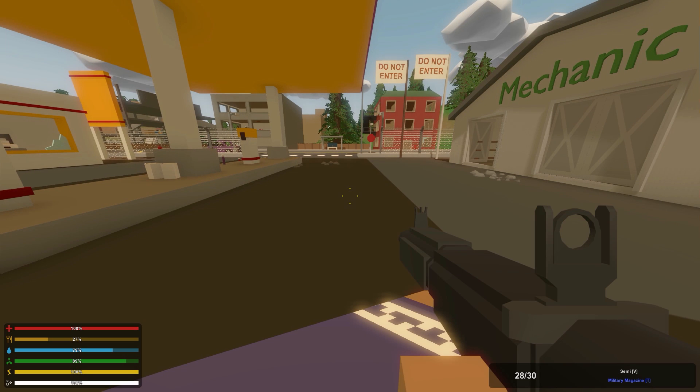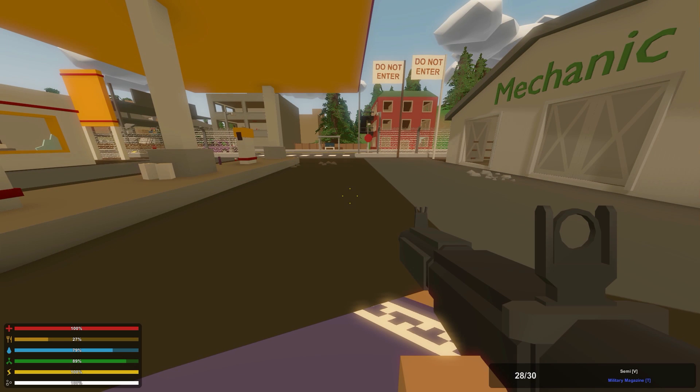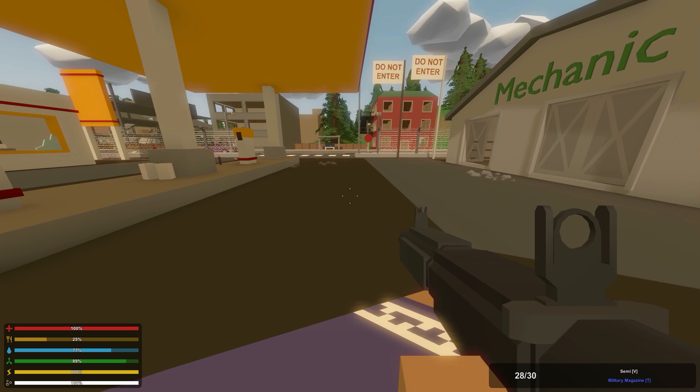For the improvements: improved active zombie and animal update performance, improved prevention of near clipping plane through a wall, lights to fade out over distance, servers to apply new values to the config file, gas and refill message to show alongside interactable info, and backpack to not show through a vehicle seat.